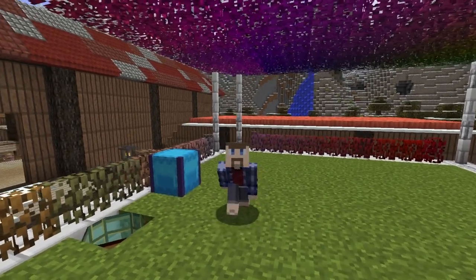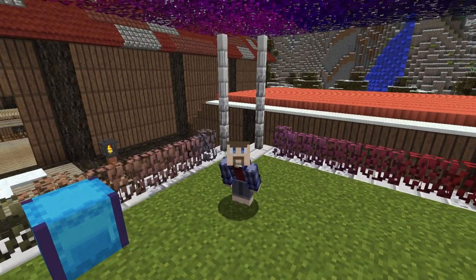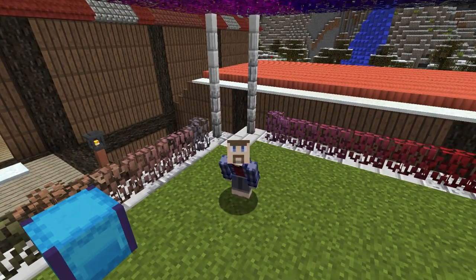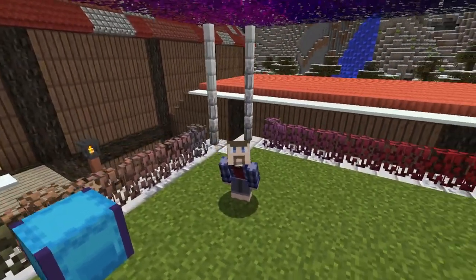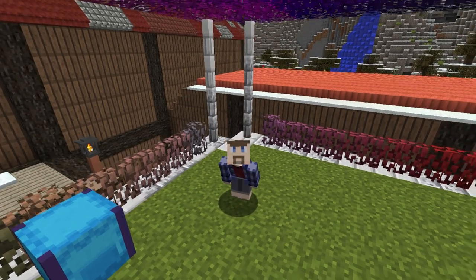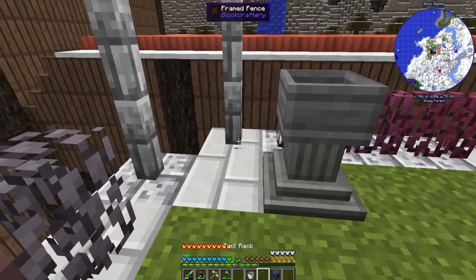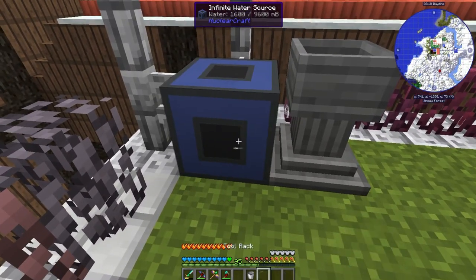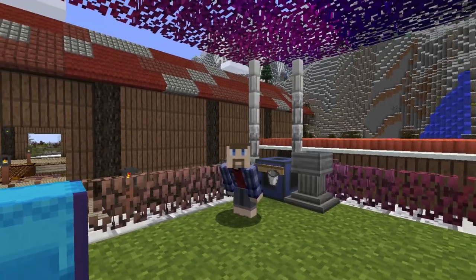Back up here, let's start getting our Botania stuff set back up. I was about to show off the flat transfer nodes while setting the Petal Apothecary back up, and I forgot you can't automate it with pipes of any sort. So we're going to do this the old-fashioned way — put it right here, put this right here, put that right there, put a bucket in, and we're just going to have to call this good enough.